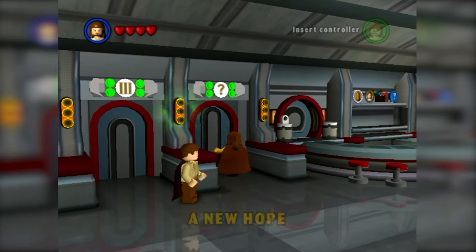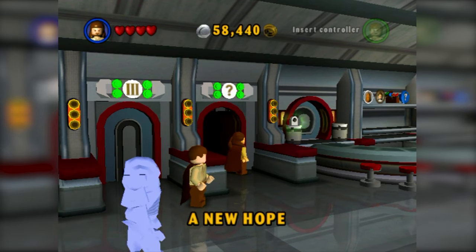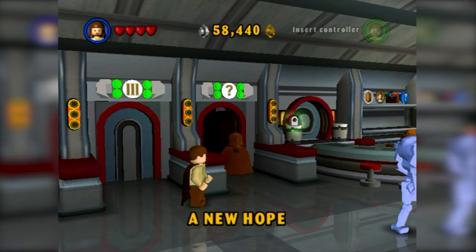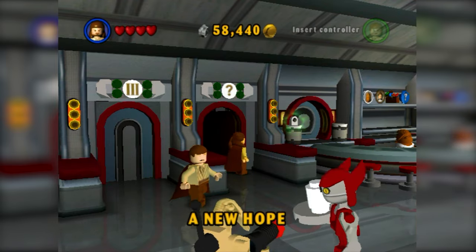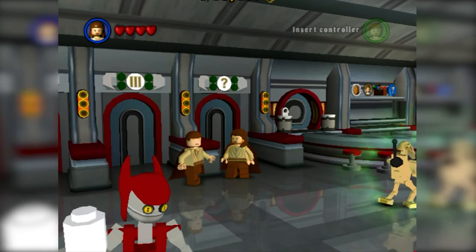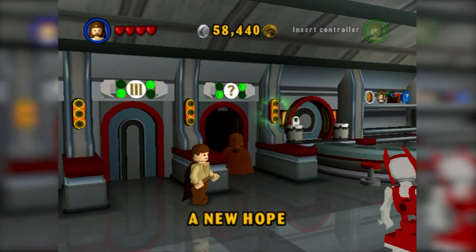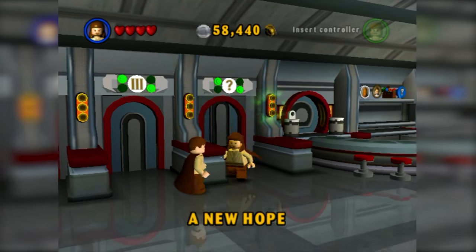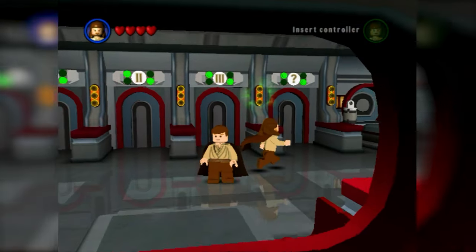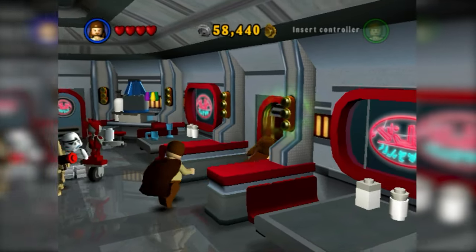Lastly there's the question mark door, which was always a big mystery. You unlock it by collecting True Jedi status on all 17 levels in the game, which unlocks the mystery level called A New Hope — pretty much the opening to Episode Four. So although this game was supposed to be just the prequel trilogy, you get a little taste of the original trilogy as well. It was foreshadowing of LEGO Star Wars 2, meaning they already knew they were making a sequel.